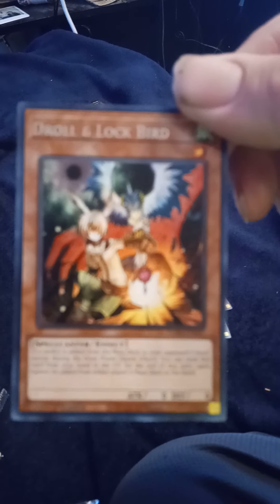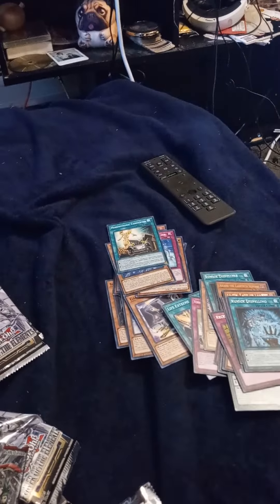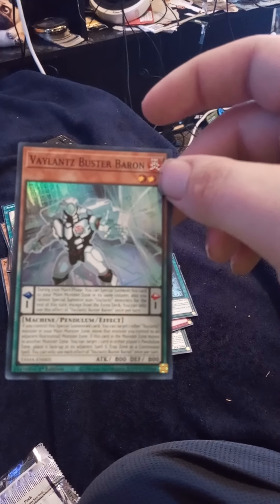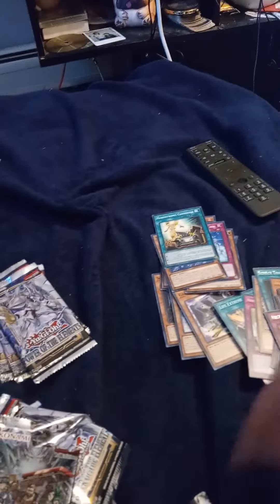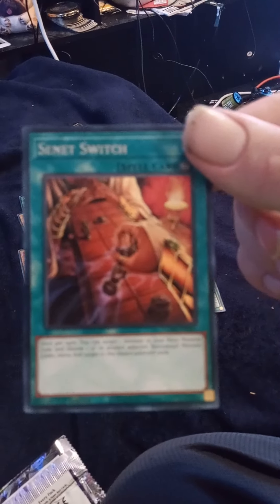Open another Tactical Master Pack. Draw Lockbird. Lilith, Lady of the Laminate — I get a bunch of her. Rudic Dispound. That's a nice card. Trap Trick. Fair Welcome Labyrinth. And Silent Switch. There's a lot of those Silent Switches in these Tactical Masters I've been noticing, out of the Power of the Elements.